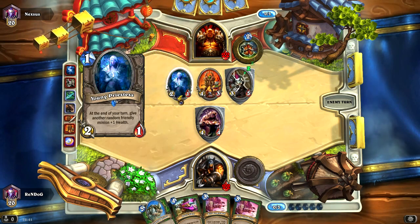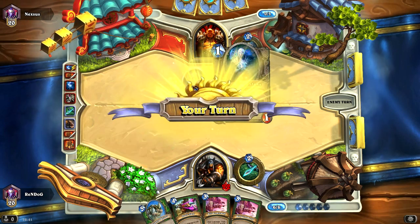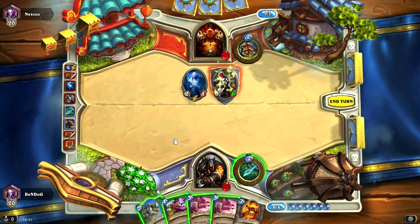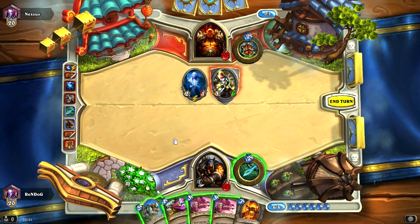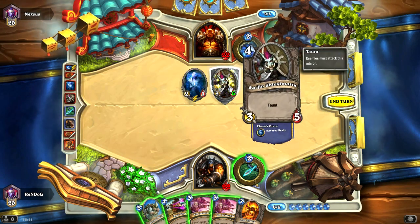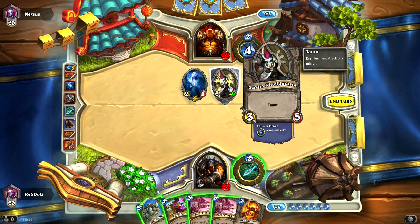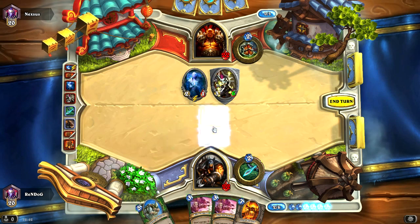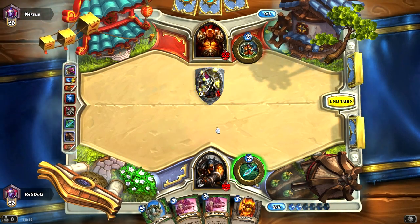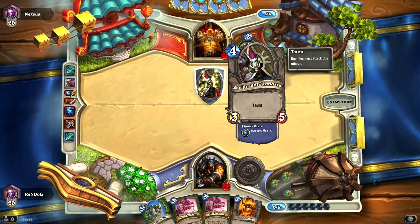He is dropping all types of minions down here. What is this? A Young Priestess — at the end of your turn, give one random friendly minion plus one health. Alright, that's pretty decent. Multishot is going to be pretty decent here — it'll take out his 2-1 which is growing his Sen'jin Shieldmaster by quite a lot, so it's probably wise to take this thing out. Let's Multishot for full value. We'll deal two damage to the face and pass. We're going to take three next turn from the Shieldmaster, but that's not the end of the world.